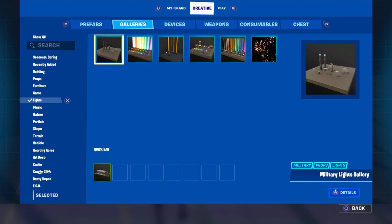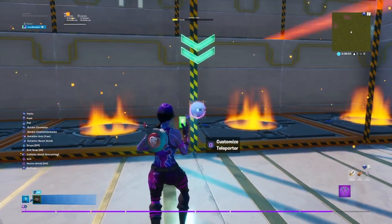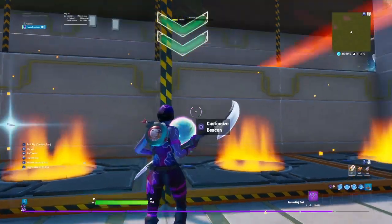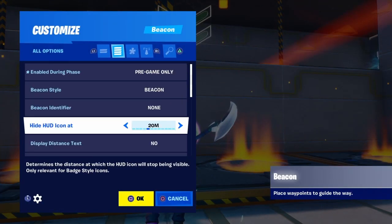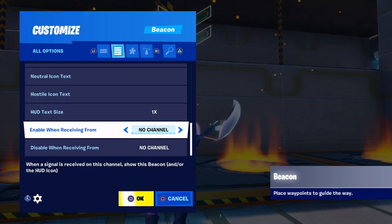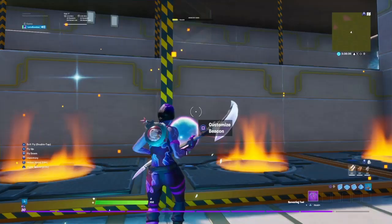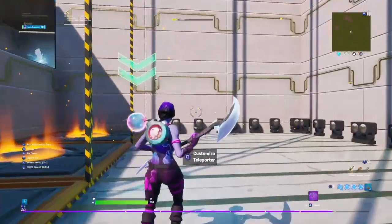Now go back to lights again, open this, and grab a green light right here — put that down. Put enable when receiving from channel 6, disable when receiving from channel 7 just like that. Make sure you put that over the rift.